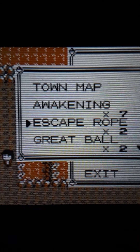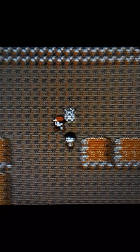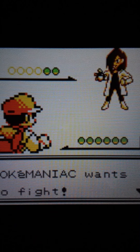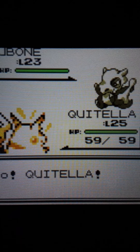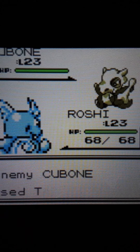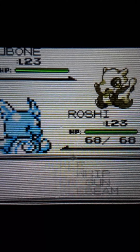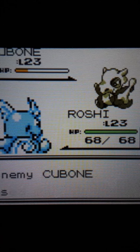I need to spray Repel — I bought a ton of them. This guy's a Slowpoke so I'll lead off with Quitella. Let's talk about Onix. Onix is surprisingly a speedy tank — it's Rock and Ground type, we remember it from Brock's gym. It has a monstrous defense stat of 160, the second highest in the game. It has solid speed but really low attack and low HP.